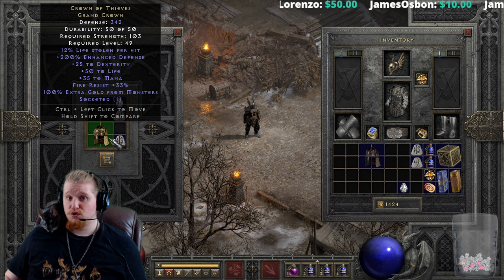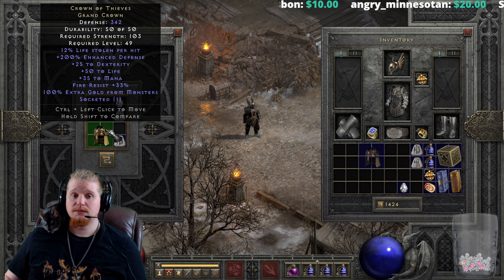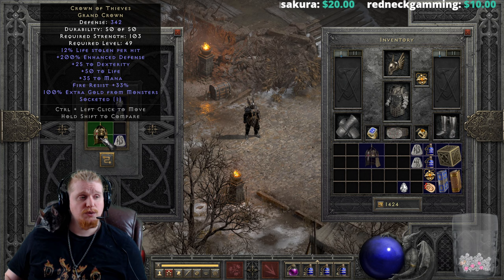By the higher levels you usually end up upgrading your mercenary to something like a Shako, Andariel's Visage, Steel Skull, or even a Delirium. Having a high strength requirement helmet around may not be the best, especially since the Crown of Thieves is great for lower level characters and once you upgrade it you won't be able to get more use out of it.